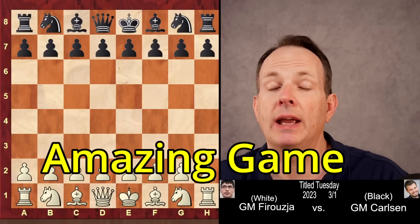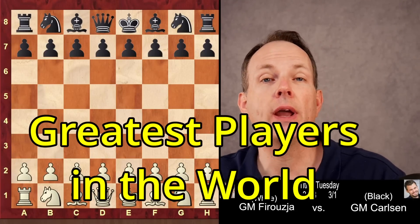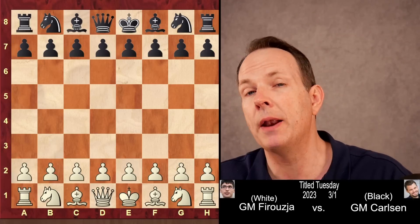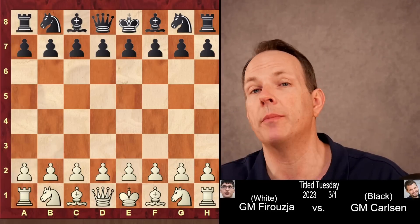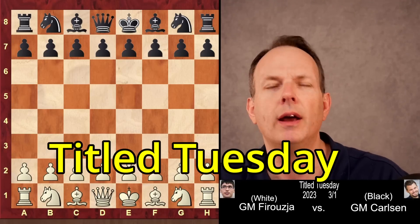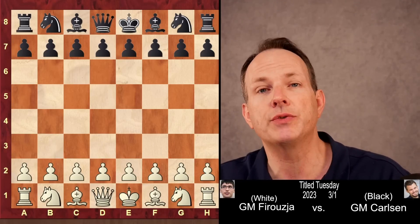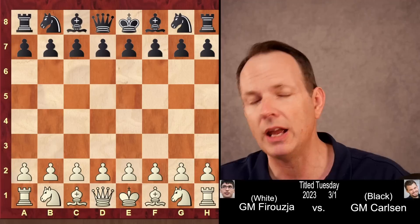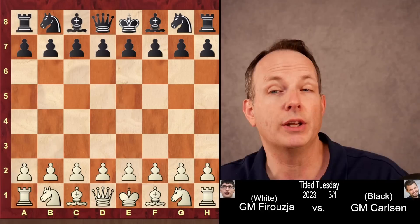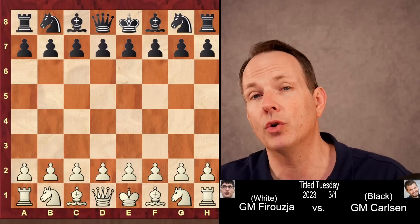We have an amazing game today between two of the greatest players in the world, Grandmaster Alireza Firouzja and Magnus Carlsen, world champion for many years. This was played in a Titled Tuesday, so it's a blitz game — three minutes for each side with a one-second increment. But the quality of this game is astonishing, and it really is pure magic. I think you're going to enjoy it.